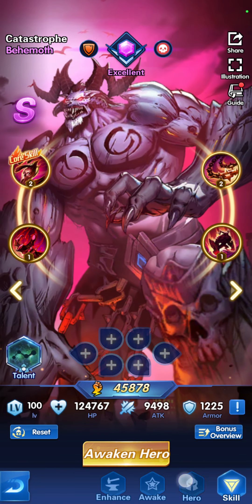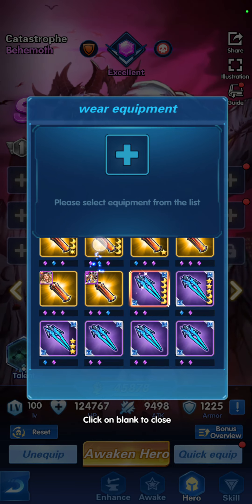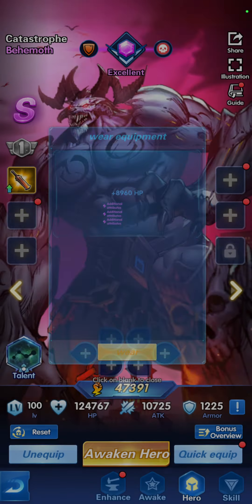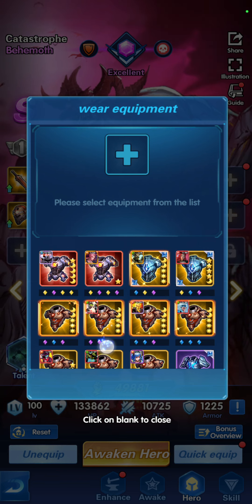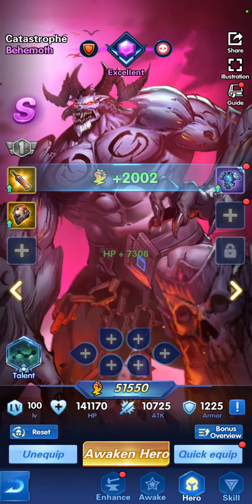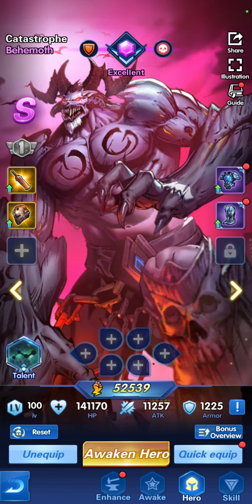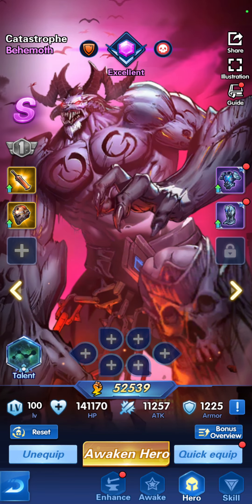Basically equipping him with weapons — let's add this, and then this helmet, and let's select an armor for him. We'll have to go with that for now, and then the boots — select this. So this is the first point that you need to do with any of your heroes.